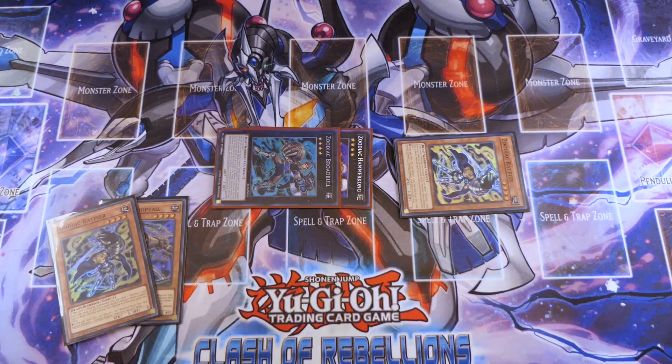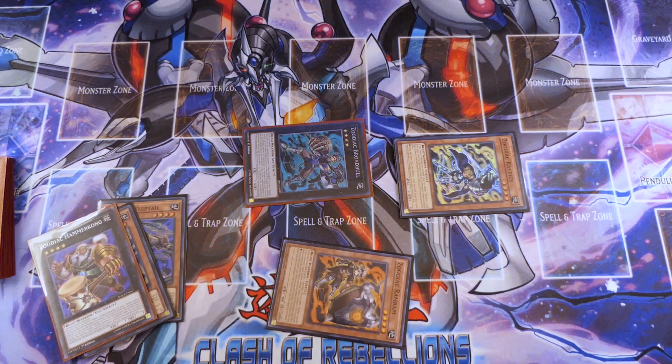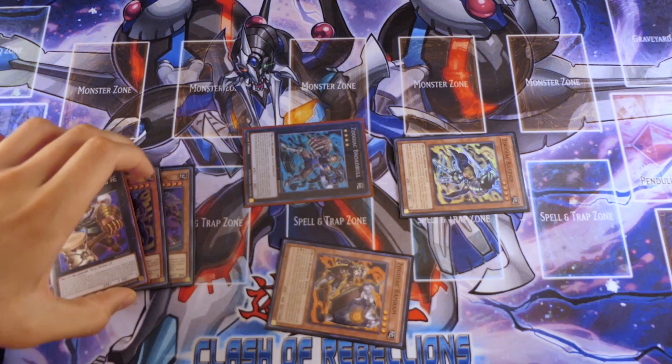Now here's where it's a little non-linear. You're going to make Broadble and search the Ram Ram that I mentioned previously. Ram Ram is really important to have in hand because we also happen to have Dragonic Diagram in hand, and I think you guys know how those two cards interact with each other.